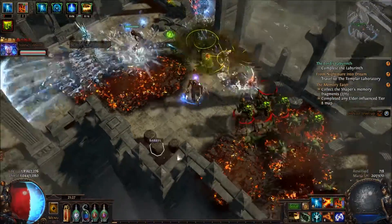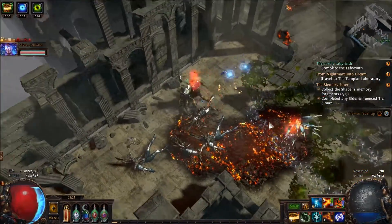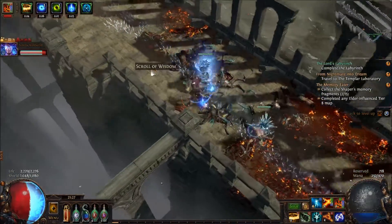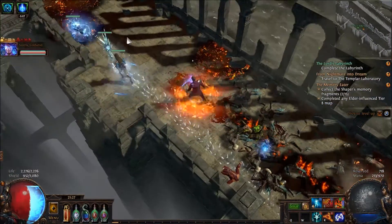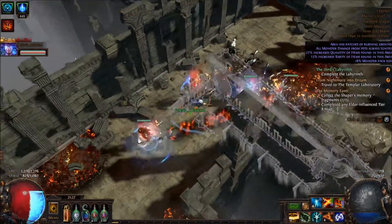I gotta say, the witch is casting just way better when I push out — she just casts way faster. Scrolls of wisdom, gotta grab that. Oh yes, those currency items, man. I got to trigger the hardcore player somehow, right?